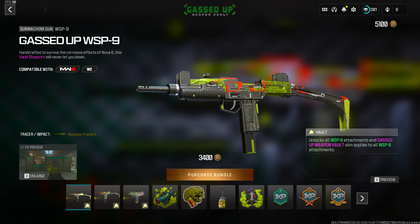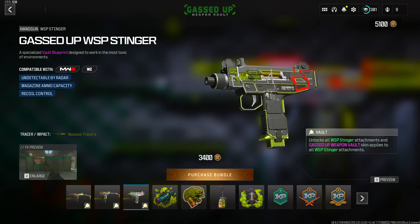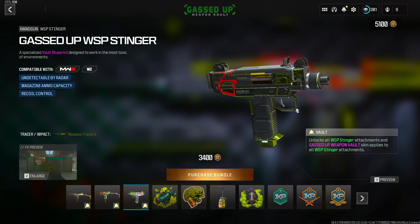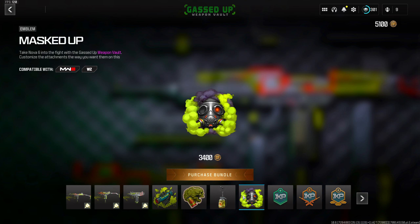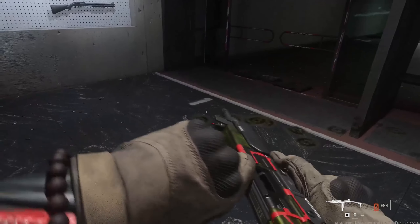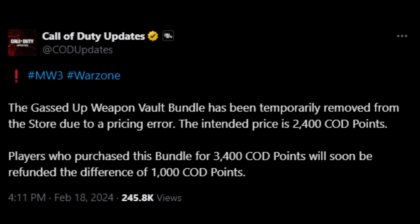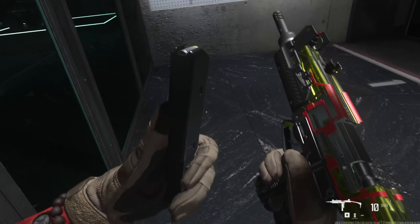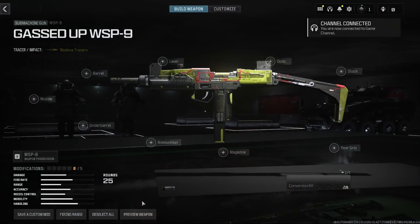We also got a different store update that removed a bundle — the Gassed Up Weapon Vault. This bundle included tracer rounds for the WSP Swarm, WSP9, and WSP Stinger with a weapon vault, letting you change attachments while keeping the blueprint look and tracer effects. It was originally priced at 3,400 COD Points for basically three weapon blueprints. They ended up posting that it was temporarily removed due to a pricing error, with the intended price being 2,400 COD Points, and players who purchased it will be refunded 1,000 COD Points.